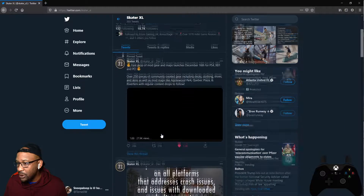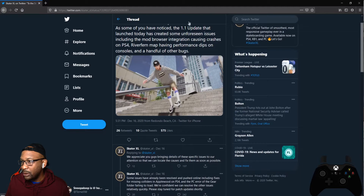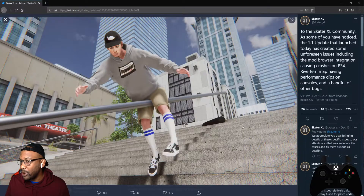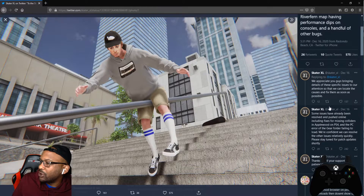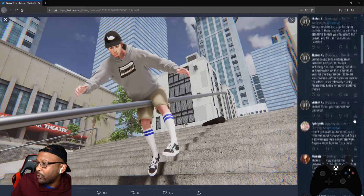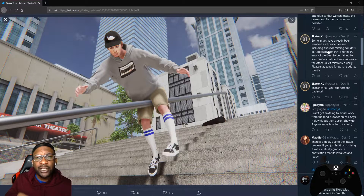Let's pull up these tweets. This is the first one they put out after the update launched. 'To the Skater XL community: as some of you may have noticed, the 1.1 update that launched today has created some unforeseen issues, including mod browser integration crashes on PS4, River Fern map having performance dips on consoles, and a handful of other bugs. We appreciate you guys bringing details to these specific issues to our attention so we can locate the causes and fix them as soon as possible.'